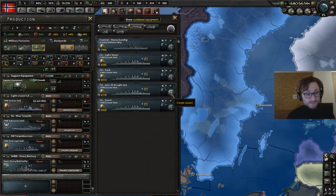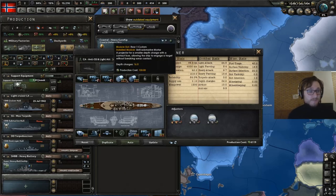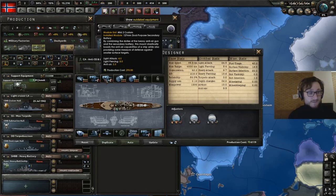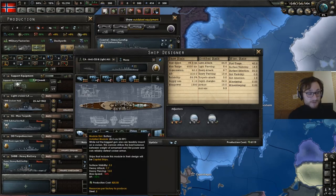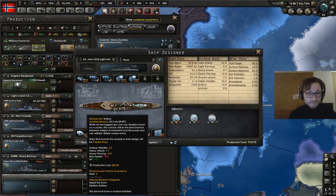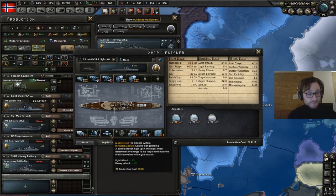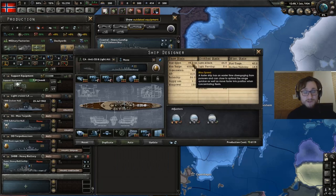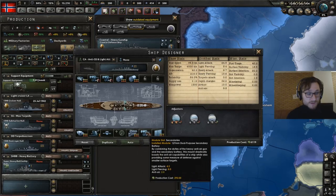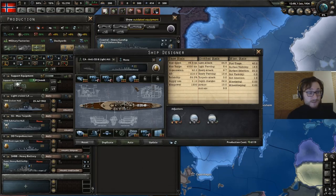The other design is the heavy cruiser, which is still fast enough for the carrier task force. It has some anti-sub capabilities, light attack, and anti-air. It boasts a heavy attack gun effective against other heavy cruisers. I've kept some anti-air but been careful not to reduce speed too much, since it needs to keep up with the carrier task force. It still carries its armor too. I think this unit works well in a lot of situations.